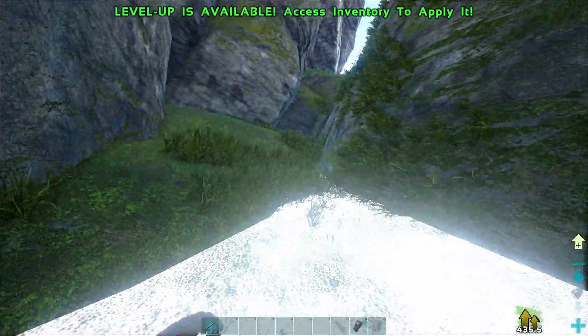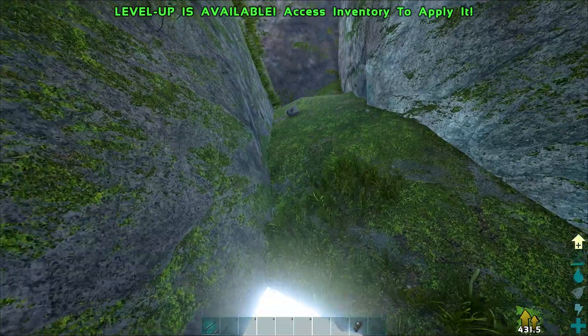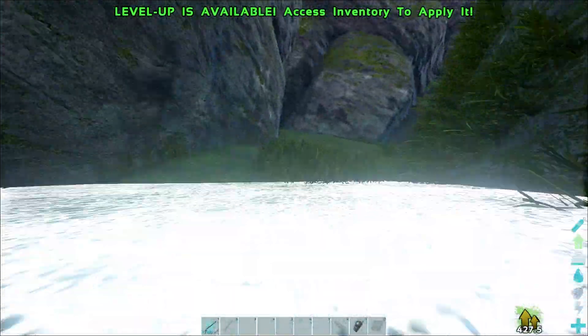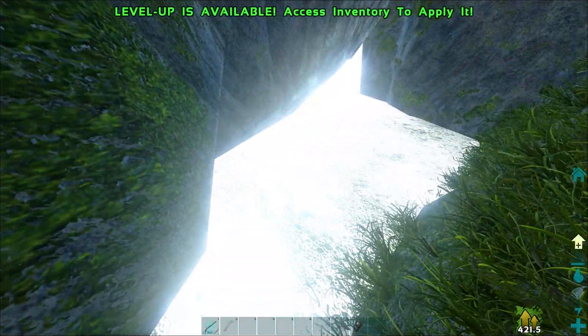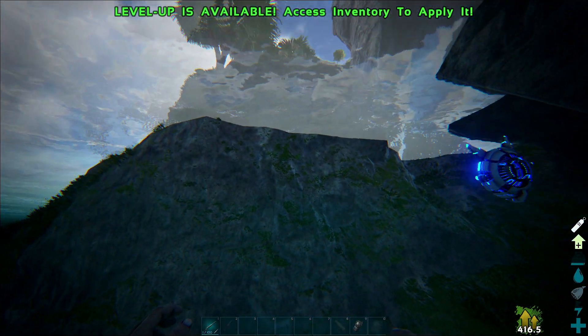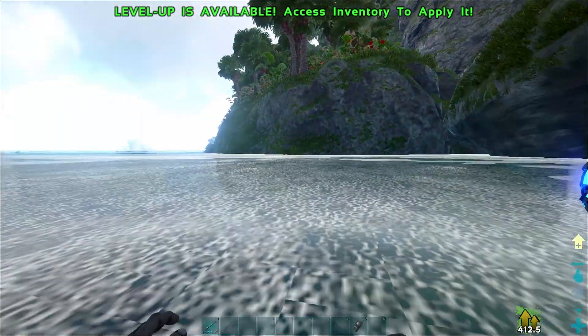Back here there's no plants, rocks, anything — which kind of makes me think this may get patched and taken away. That water is very bright but it's a very secret base, and you don't have to drop to get in here. There's actually a little hole right here that if you go off into the water, it's right there.